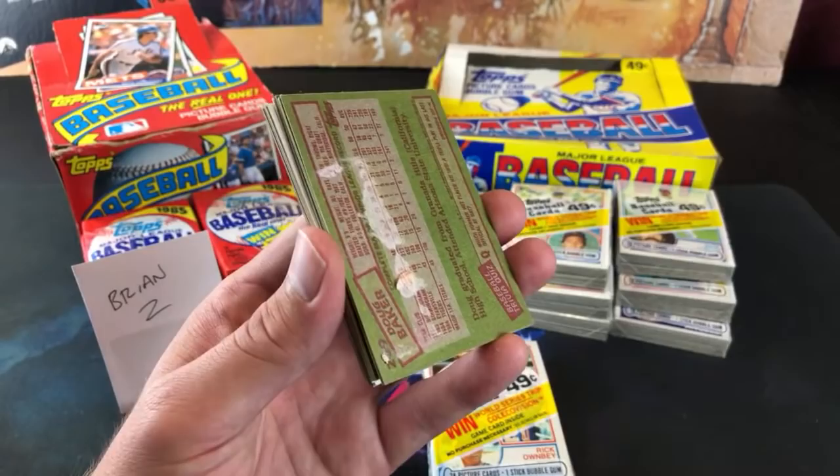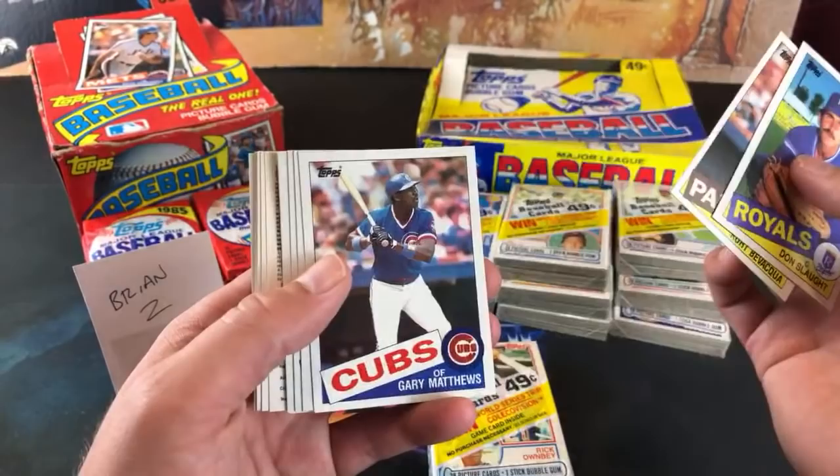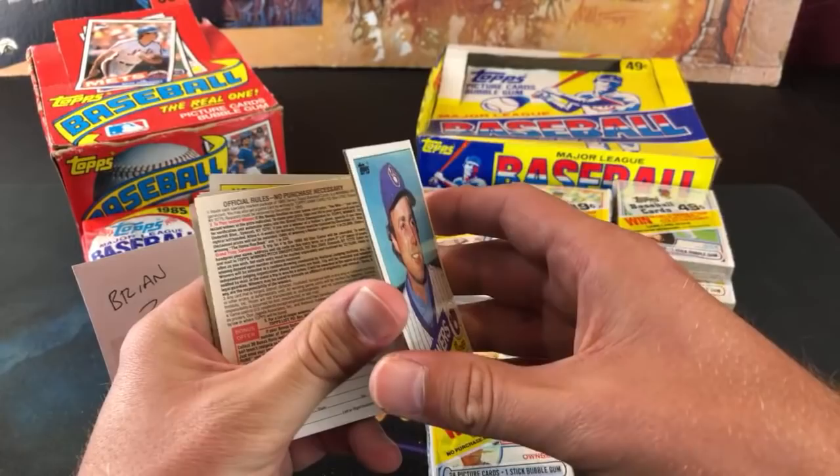Ripping for Ripken — what's up guys? Second year Don Mattingly can also be found in here. Don Slott was a big fan of him when he played for the Buccos. Let's see what we can find. Bob Horner's 78 draft pick. Jim Gantner — very first pack in.